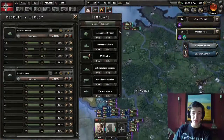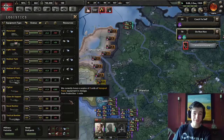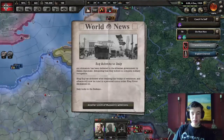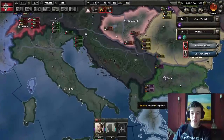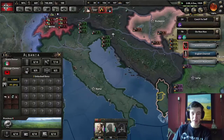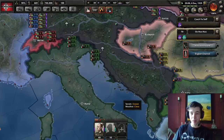Paratroopers are almost done! How many transport planes do we have? We have five - may or may not be enough. King Zog has said okay and surrendered, and Albania has given into Italian occupation.